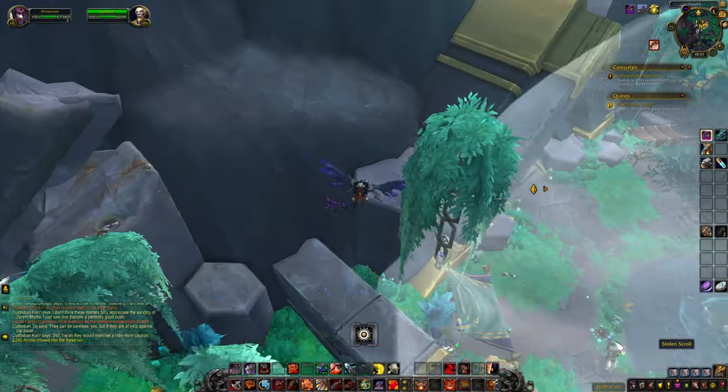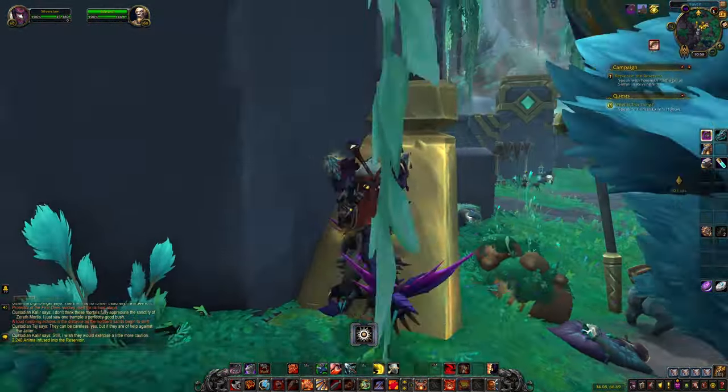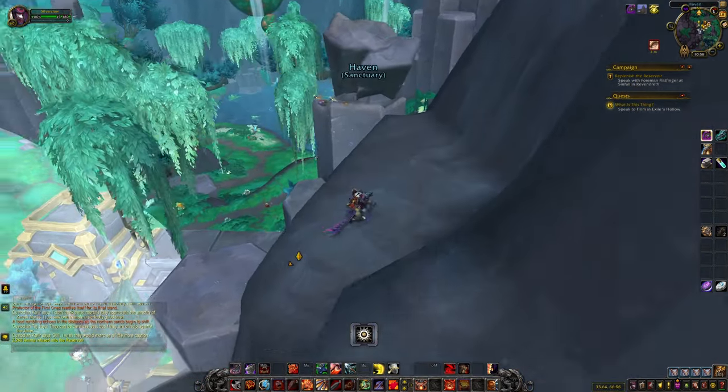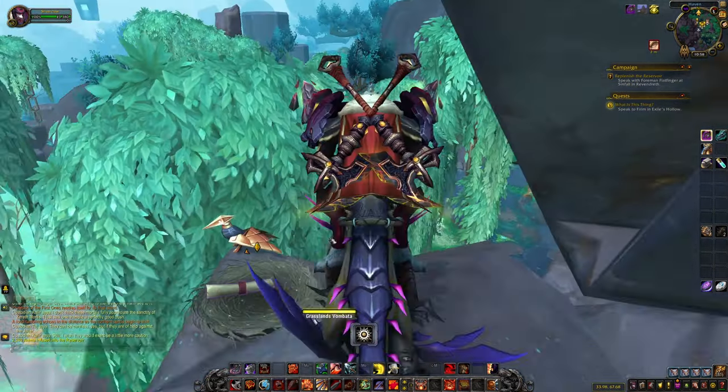The stolen scroll is right outside of Haven. To get it, you just need to run up the triangle archway, jump onto the side of the mountain, and then jump again onto the broken pillar. You will find it in a nest.